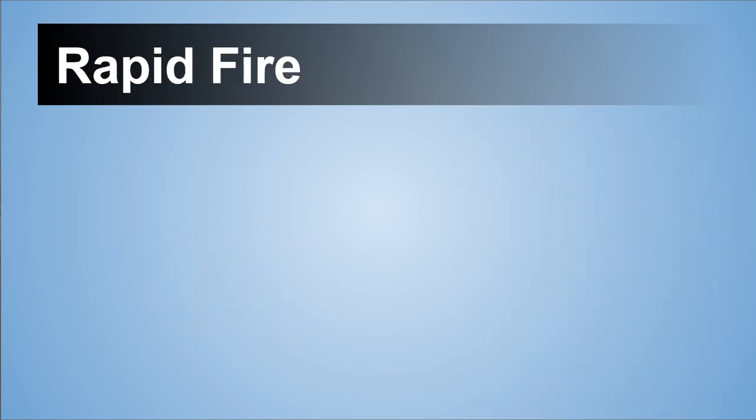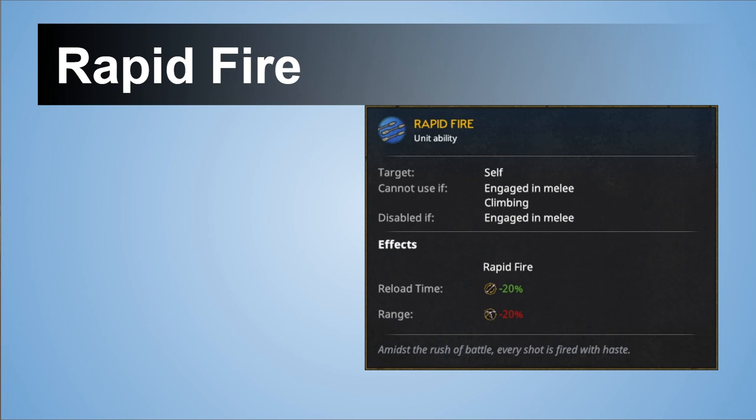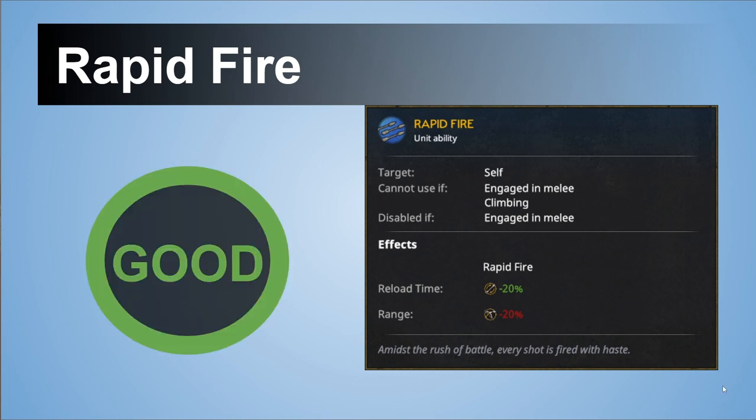Almost last, we have something for missiles. Rapid Fire, as the name suggests, gives better reload at the cost of range. You can comment whether you want stronger reload time or whether the range debuff is fine. In my opinion this is absolutely fine and usable. The benefit of this ability is that you can toggle it — enable and disable it as you want.